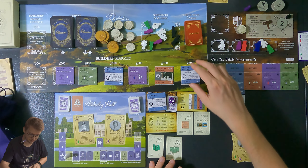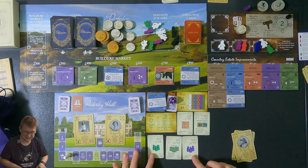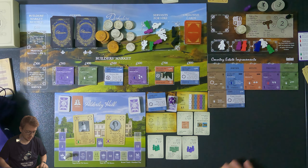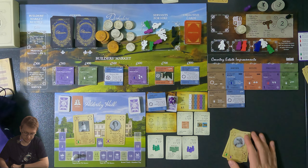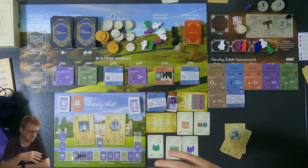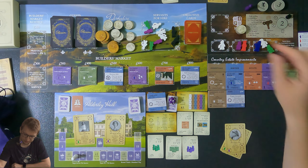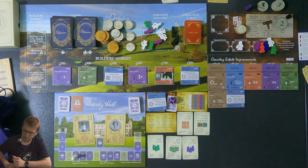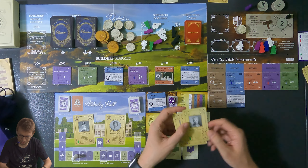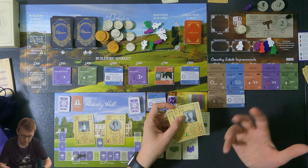New objectives: 350 points per monument, six points for three ladies maids — that should be easy since the AI never hires — and a flower room and garden objective. Moving to the next round — turn five. First player token passes but the AI never starts, so I always go first. Servants move to their positions. I'll do the heritage guest suite for the reputation boost.